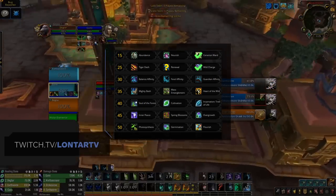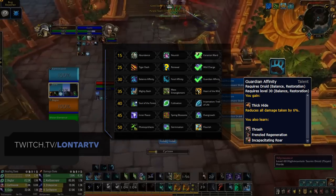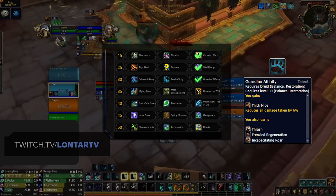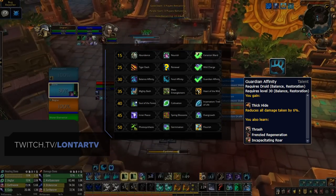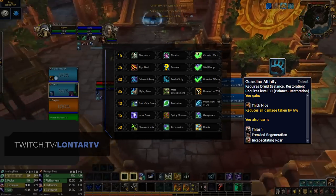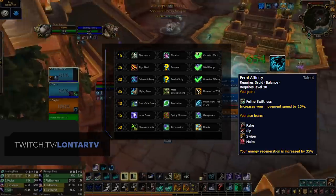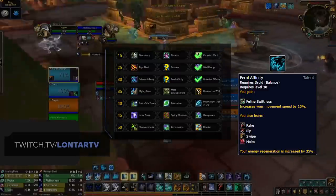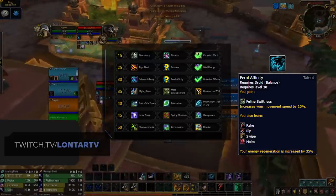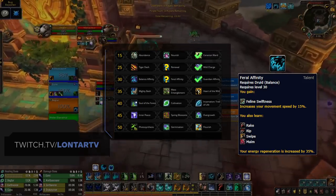Moving down a row, we now get to see the newly buffed Affinities, and here we have two options. Guardian Affinity should be your default pick, and especially so in 3v3. This gives you great added defensive utility and is a must if you're at risk of being focused. It provides you access to Thrash, Iron Fur, Frenzied Regeneration, and the new addition of Incapacitating Roar, which is great for securing Cyclones. However, in those matchups where you don't think you're going to be the target or for 2v2, you can pick up Feral Affinity. You lose a lot of defensive power, but you gain access to Rake, Rip, Swipe, and Maim, as well as added movement speed and energy regeneration in cat form.